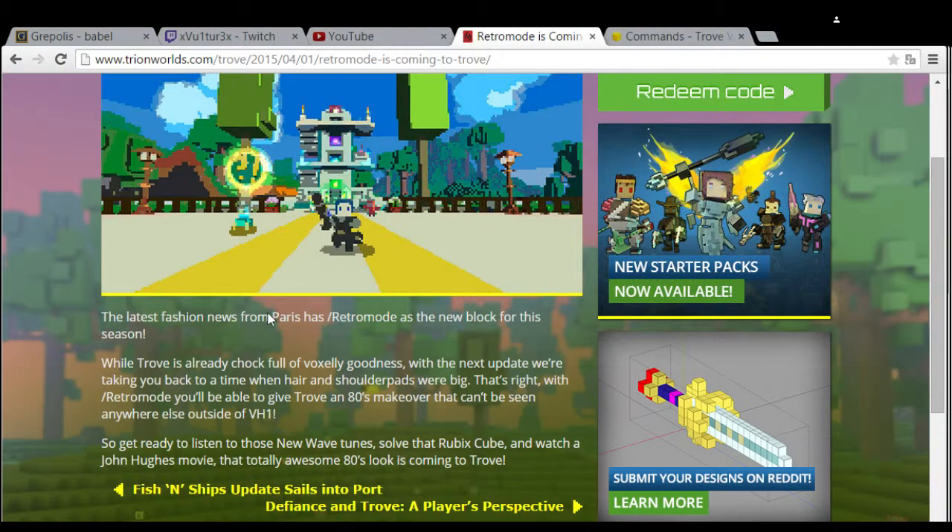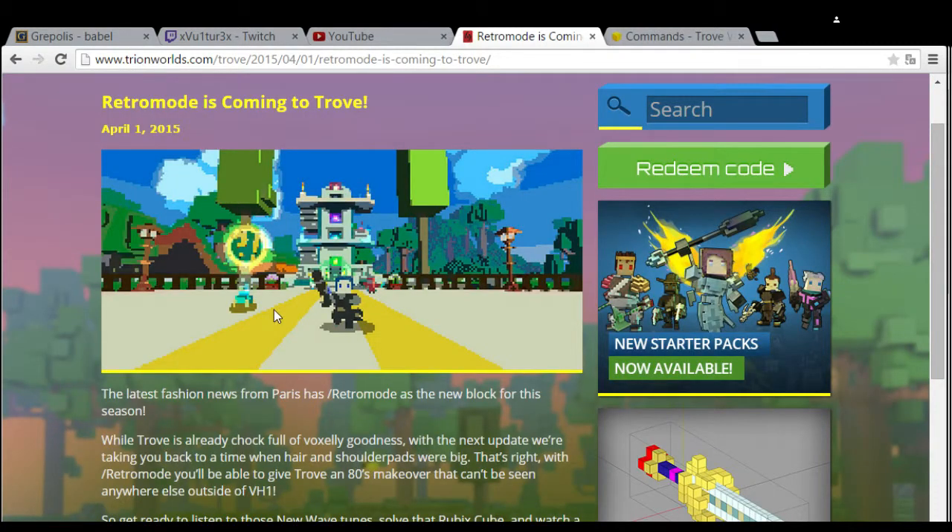This is a bit of news that's been released a while ago, as you can see by the date. So this looks very interesting to me. It's actually a pixel art image of Trove, and in this little note they say that this will be available in the near future and you'll be able to type slash retro mode. You'll be able to get a pixel art version of Trove, and this looks actually very great.